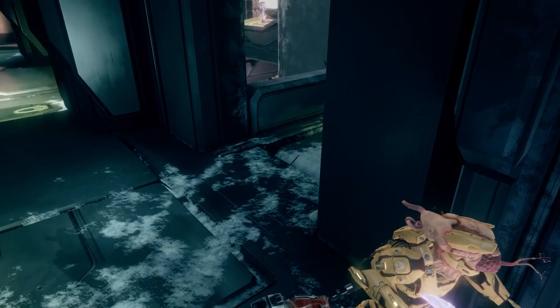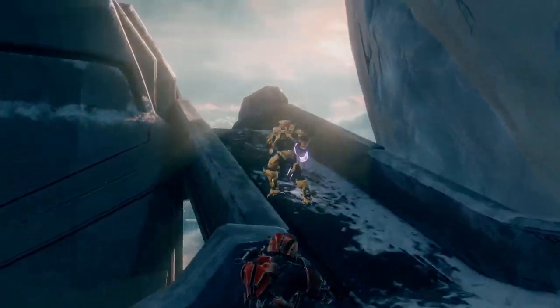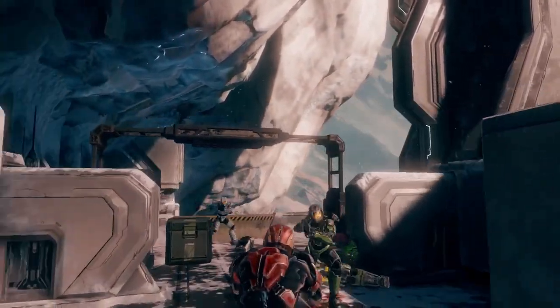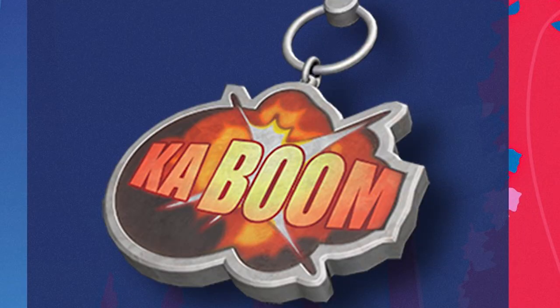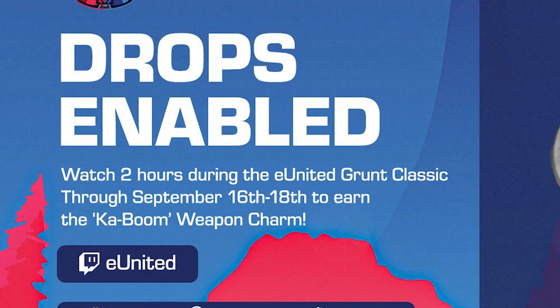The next Twitch drop is a charm which says 'Kaboom' on it. For this one, you have to watch the Grunt Classic Tournament that eUnited is hosting, so that will be on their channel — I'll also have a link for that down below. In order to get this charm, you just got to go to their channel and watch their tournament for two hours.